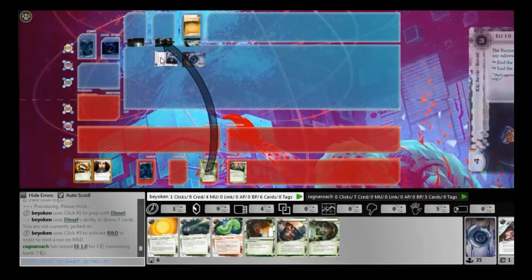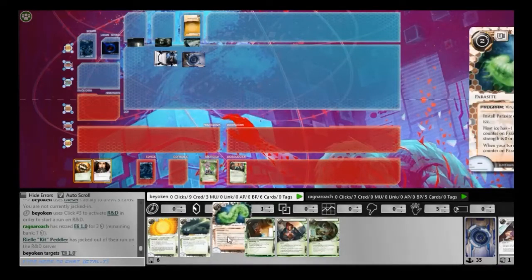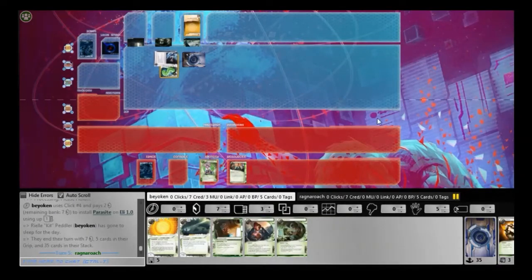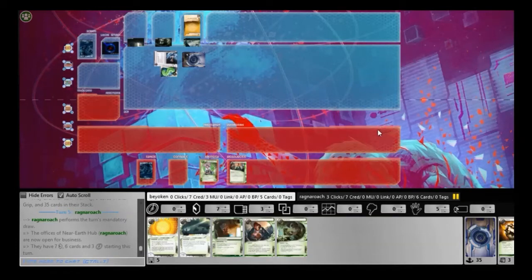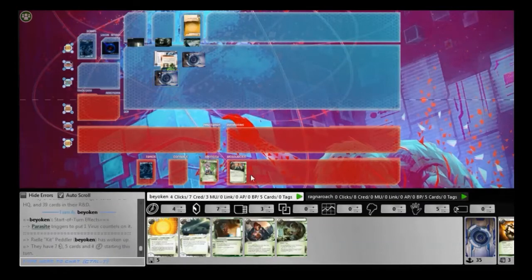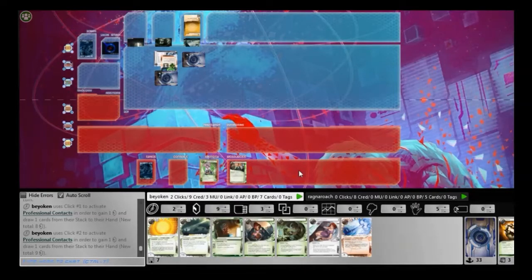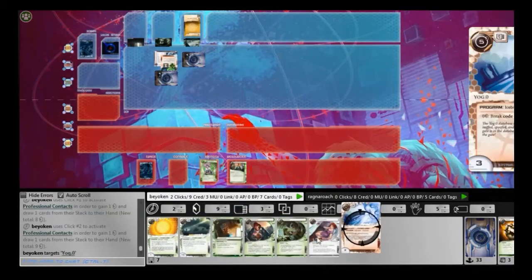I begin to build up a solid credit pool and I face-check his ice. I see an Eli. Eli is a very annoying ice for me to deal with because I don't run Corroder, I don't run Morning Star. All I have is an Inti, which is in my hand, and no way am I going to break through Eli with just an Inti. So that has to be Parasited out — better sooner than later, so the Parasite immediately goes on to Eli.